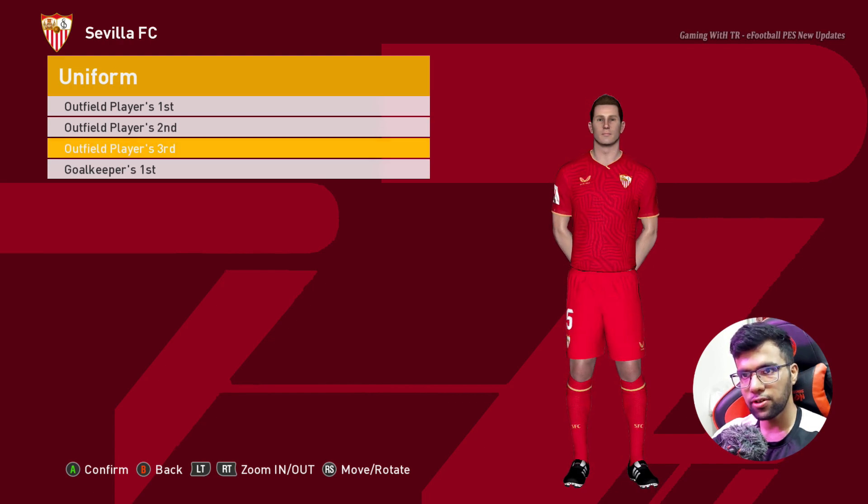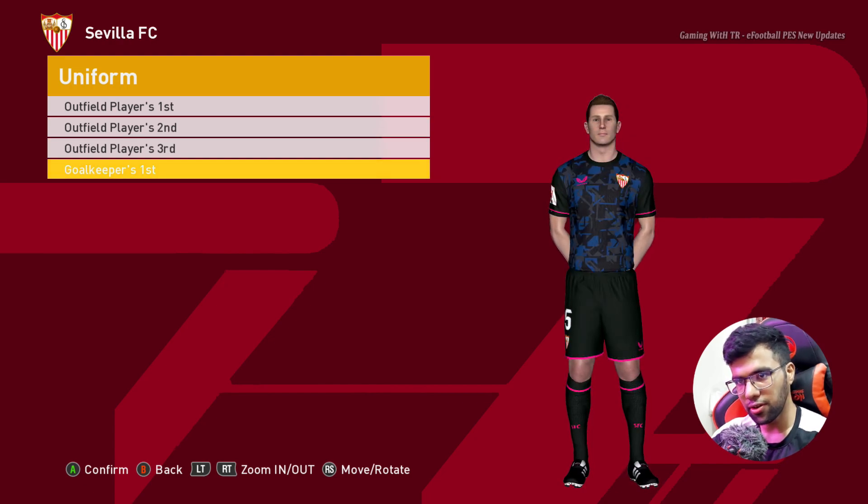Here is Sevilla. This is the home jersey of Sevilla, here is the away version, here is the third version, and here is the goalkeeper version.